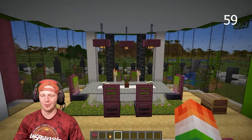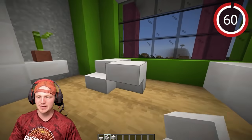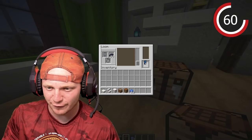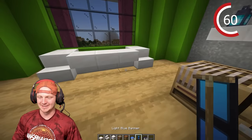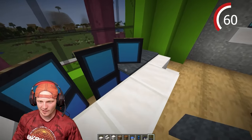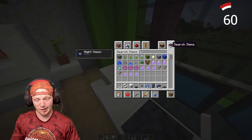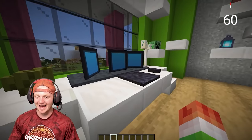Gaming desk with monitors. Throw quartz blocks on the side, then stairs flipped upside down. Use the loom with a light blue banner and blue dye, scroll to a frame border pattern, add black dye for a framed look — now it looks like two monitors. Place the banner three times for a triple monitor setup. Place gray carpet to cover the banner bottoms. Here's our keyboard and mouse. Add end rods on the side with turtle eggs and then a lamp. There we go — a computer setup.